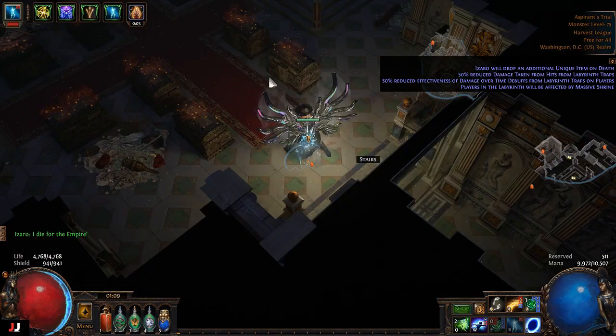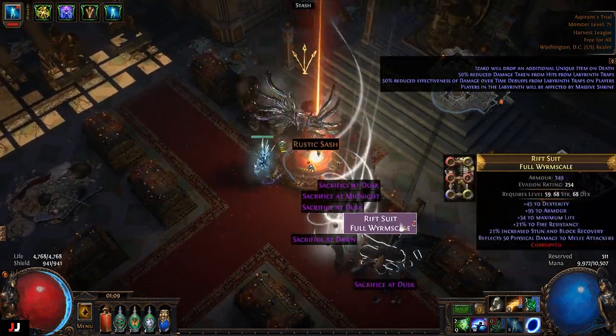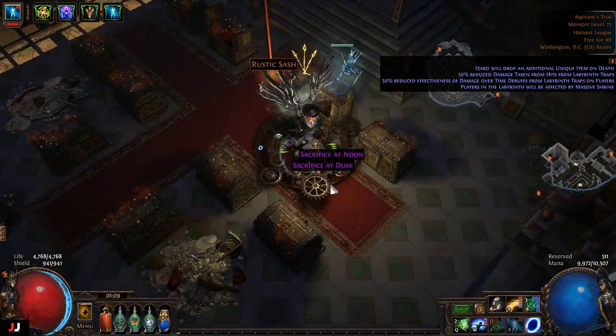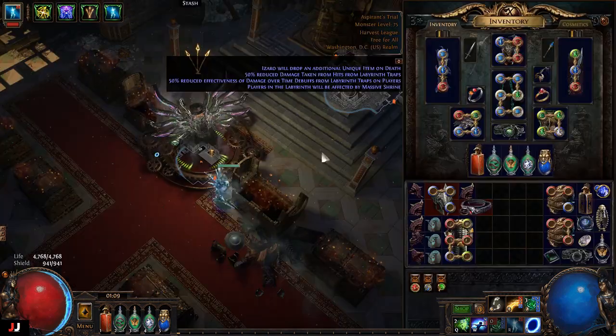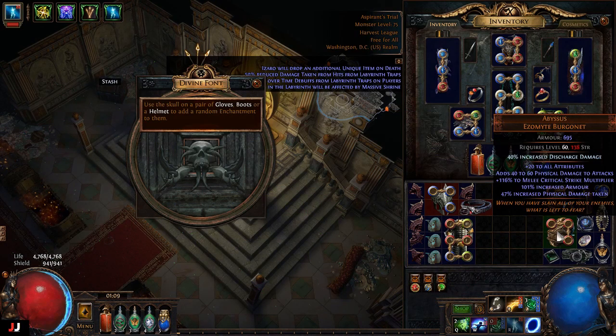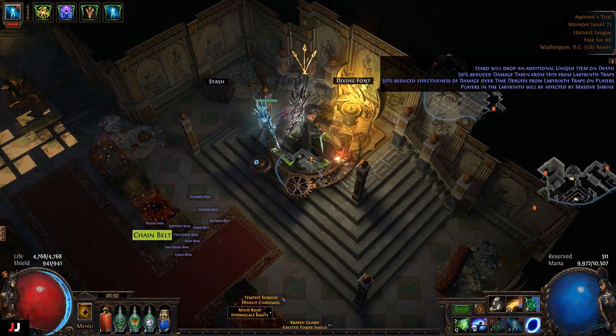Next lab, two keys. Got some fragments — one chaos, two chaos, three chaos. Right, three chaos on the fragments. For our enchant: Discharge damage — still into the spells. So we made three chaos from the fragments.